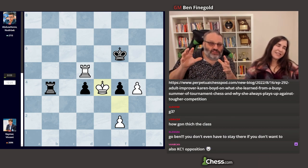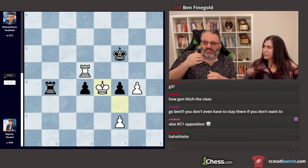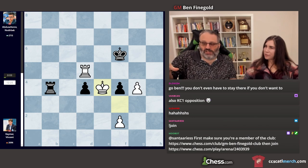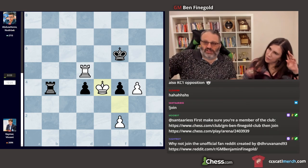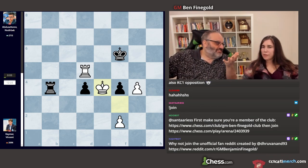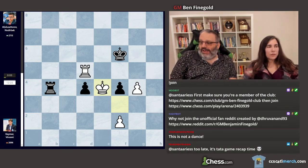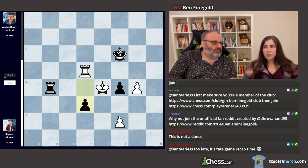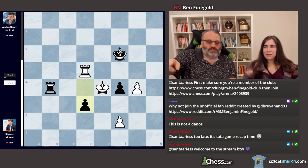They're watching this on a big screen in Germany. Every other game is over, and in Germany they're rooting for Kymer because he's German — watching it somewhere on a big screen, everybody watching. After d3 check, White has one move that wins. White found the move and everybody in Germany went 'yay!' So White is going to play and win.